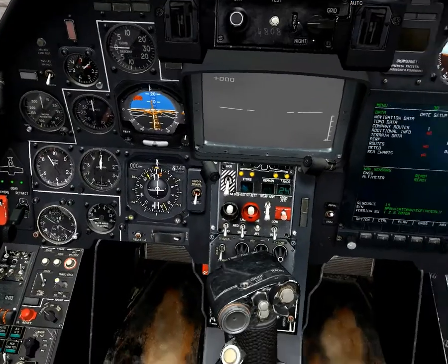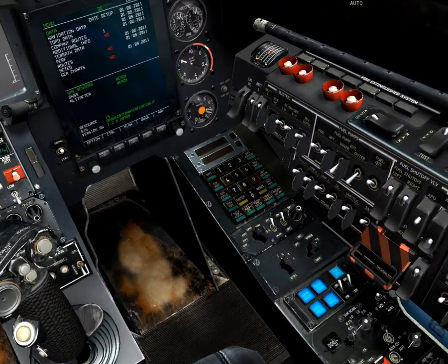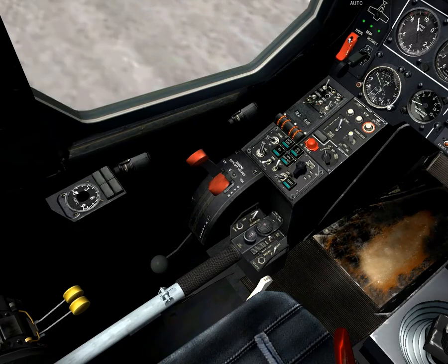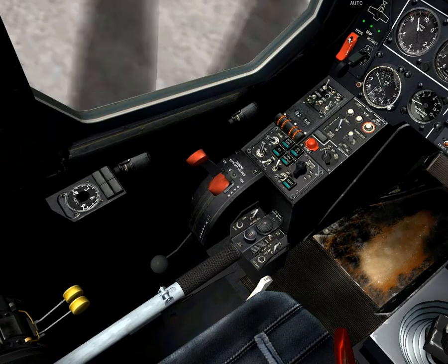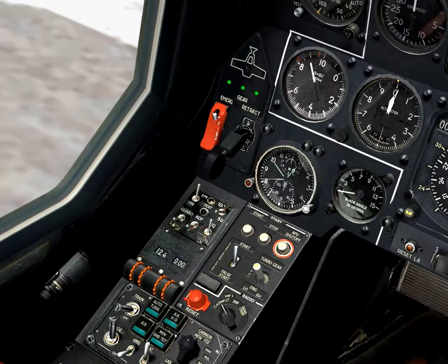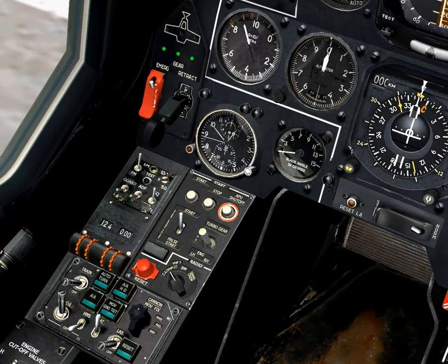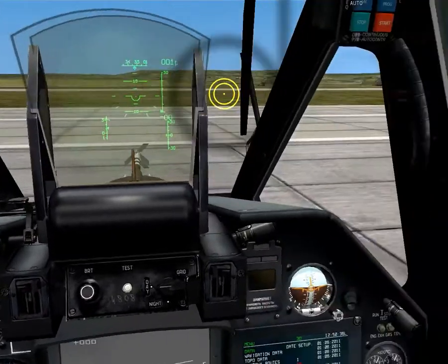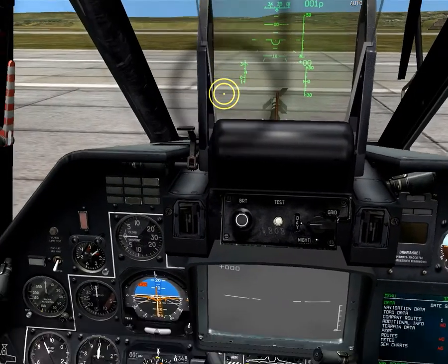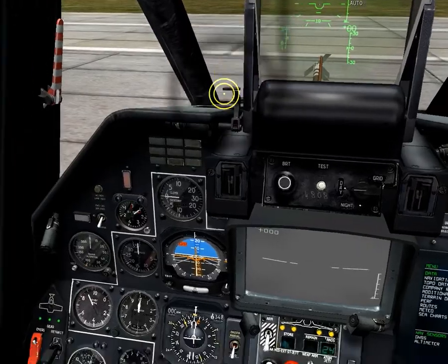That is the KA-50 startup — that is good to go. I can't do a tutorial on how to use any of the other systems because I have not tried any of the other systems. This is your collective — you can control that using the plus or minus keys, just like the A-10. You've got your head mounted sight system, which is your head mounted gun sight, so you can acquire and shoot targets with your head, for use with the gun pods.